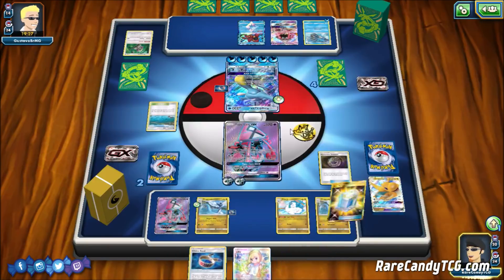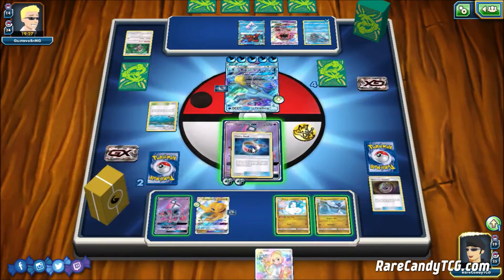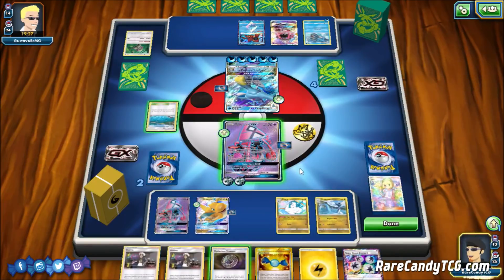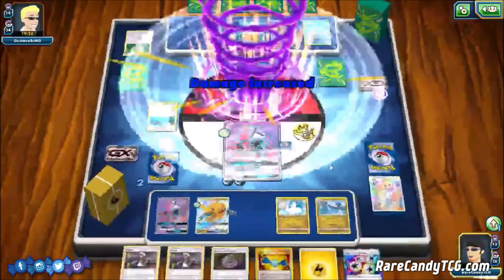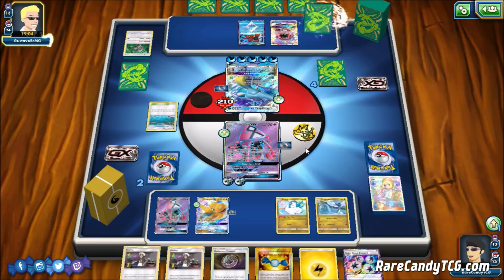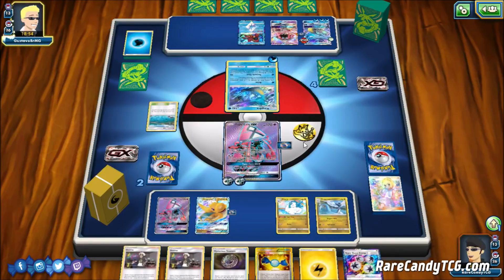We use Mysterious Treasure and grab another Dragonite GX. We get down the Choice Band on Lele and go for Lily. We save our remaining Mysterious Treasure in case we want to evolve the other Dratini. We do 210 to this Kingdra with Lele and Choice Band. If they want to Guzma up something and knock out our Dragonite, that's fine — they'll just get a return KO. They really need a Max Potion otherwise we just win next turn by attaching Lightning and knocking out the Kingdra.